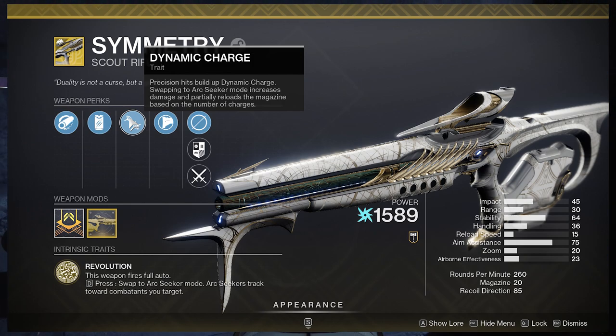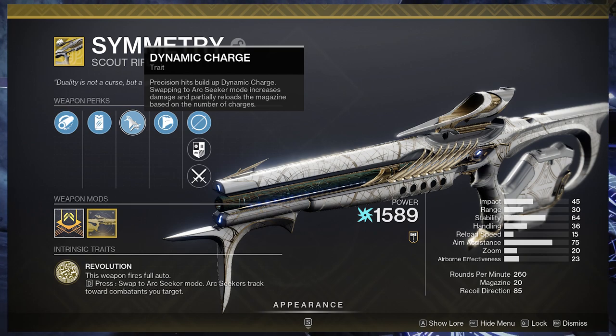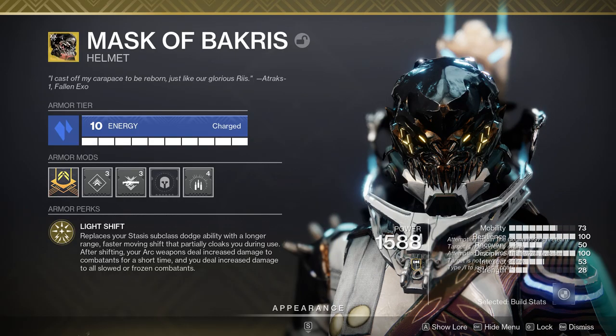Symmetry has a perk called Dynamic Charge: precision hits build up dynamic charge, and swapping into arc seeker mode increases damage and partially reloads the magazine based on the number of charges. It works a little like Grand Overture — you do damage, get crit hits to charge it up, then hold to reload and let loose.